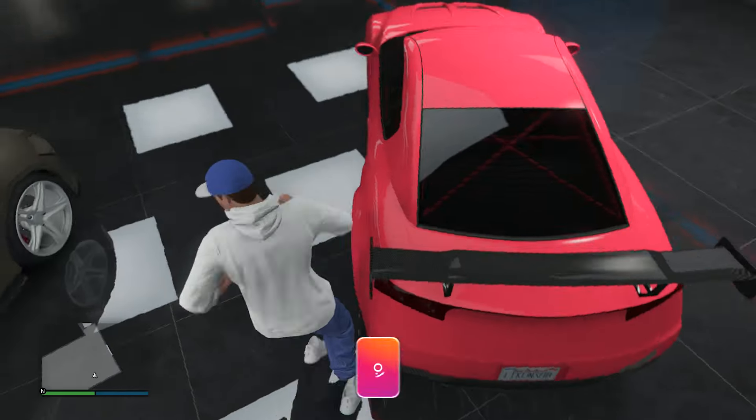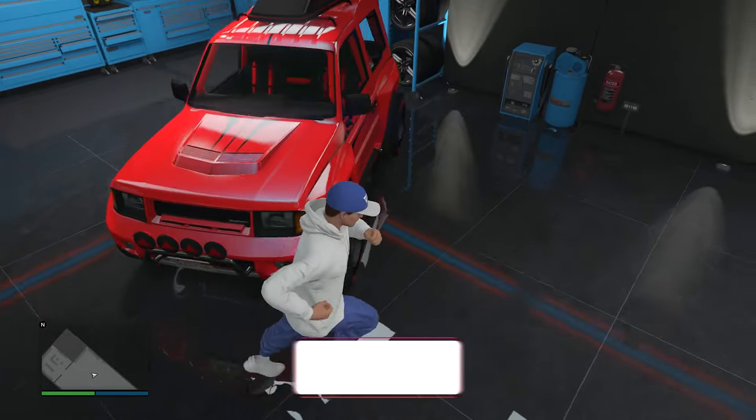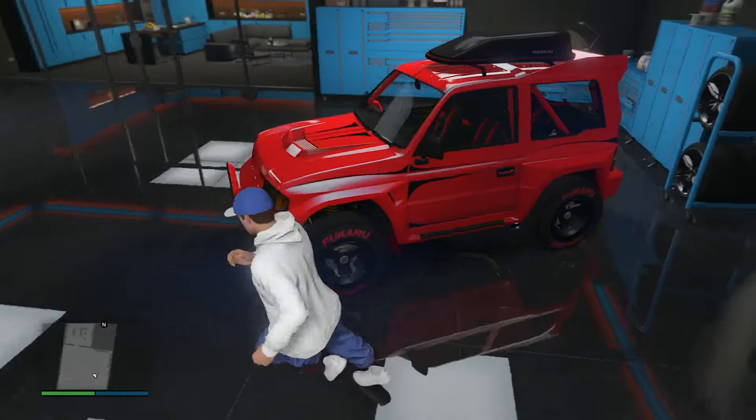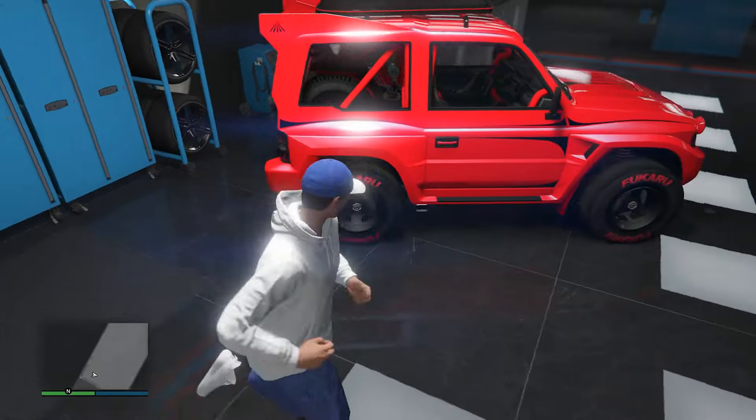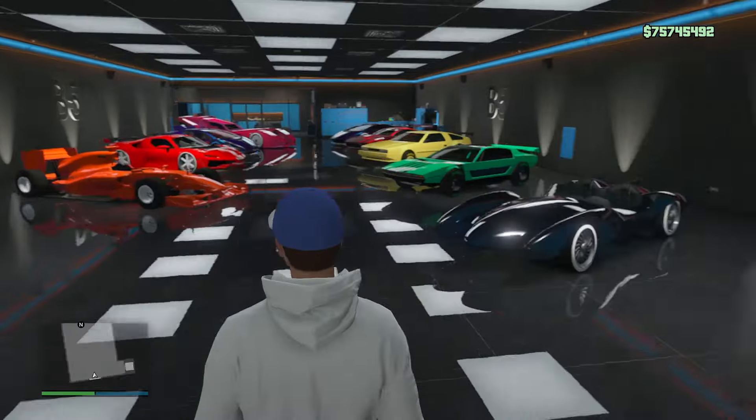Then we have the Elegy with my current crew color — just the black wheels with the lollipop type color on the paint job. Then we got the F1 wheels on the new monstrosity. I do like this bright red on the paint job I've got going on, and also the red branding on those wheels. Let's go into the next garage now.